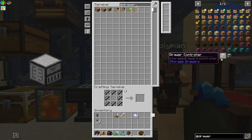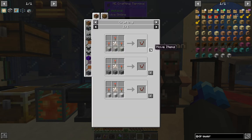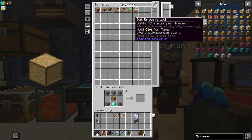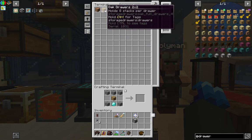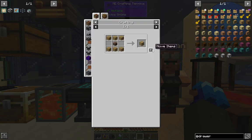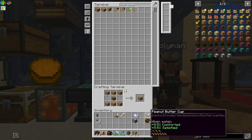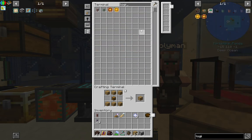Let's set up the drawers. I've got it in my head to do it. Draw controller, just needs a couple of those. A couple of those. And then I need a logistical pipe.